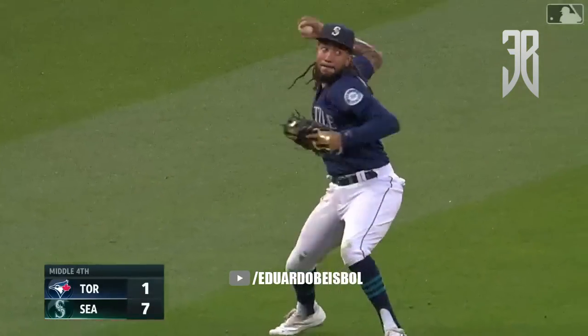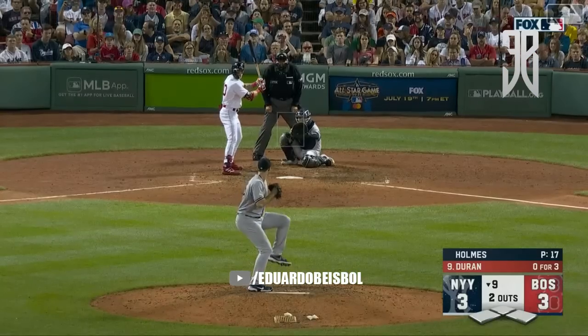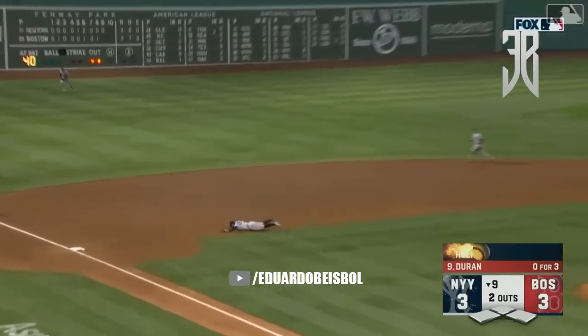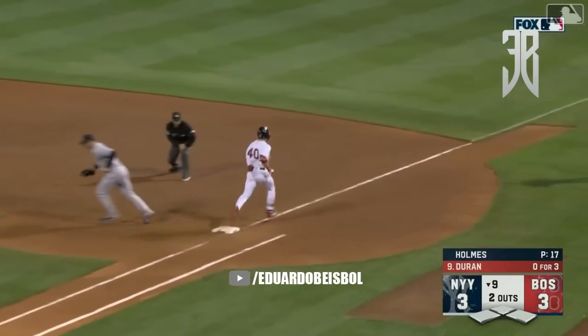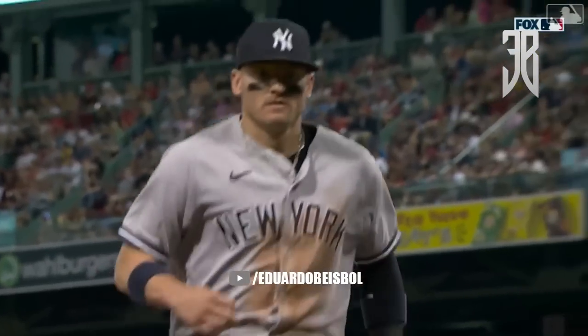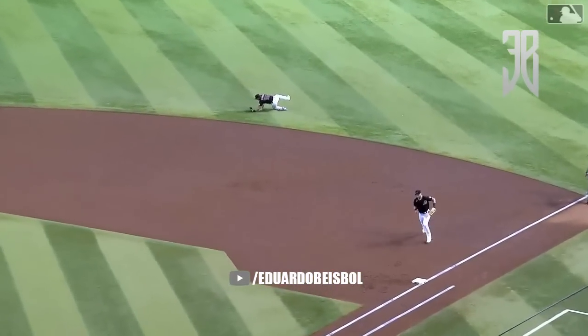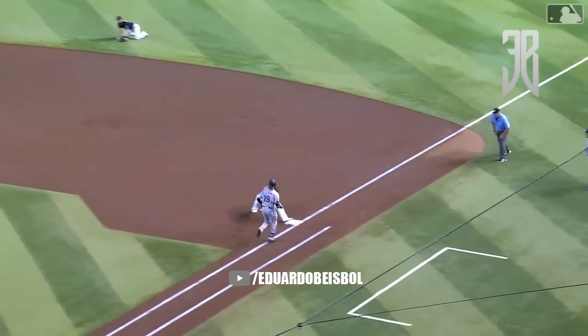On the ground, Crawford smothers it, picks himself up on a skip — it is in time! Chapman gets Chapman by J.B. Crawford. He hits it hard — diving stop by Donaldson, inning over. Into extra innings we go. Buddy Kennedy spins, throws — got him!